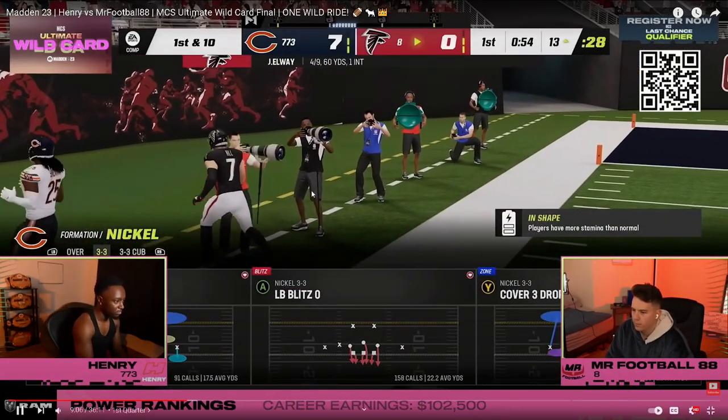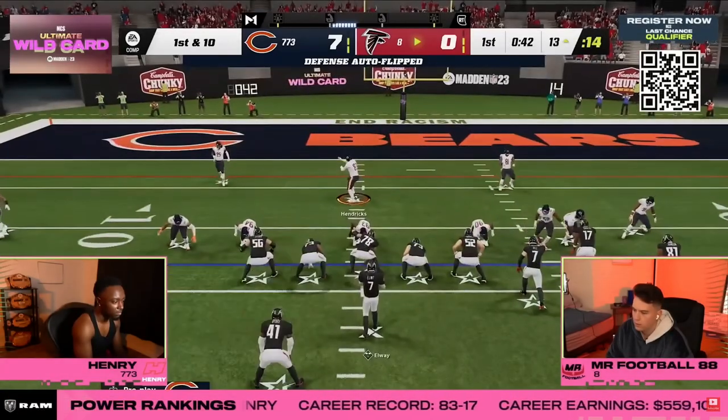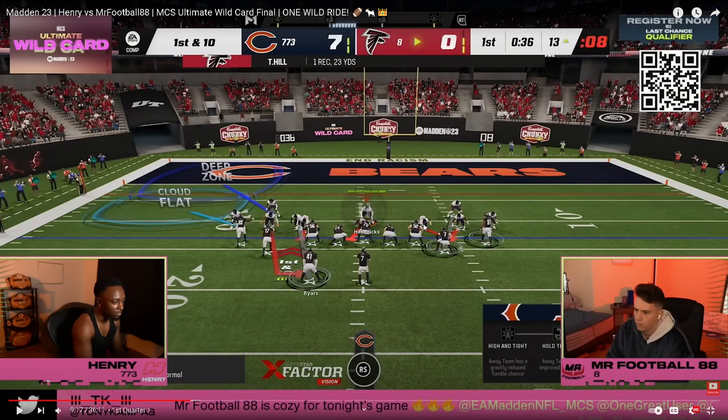Henry has the safety nickelback package on in 3-3 — it creates outside thirds for your safeties so they fan out and can play corner routes. He's probably anticipating some kind of flat wheel or streak corner. The running back is manned up so if he runs the wheel, it's covered. Henry sends five — on a contain — and re-blitzes the linebacker opposite the tight end so that if the tight end blocks, he gets really good sheds.